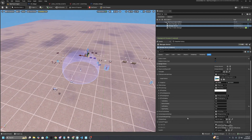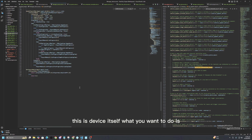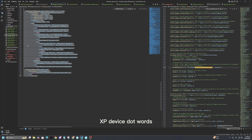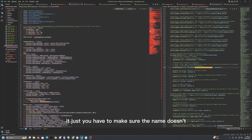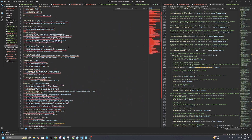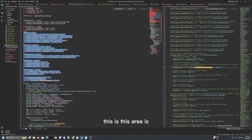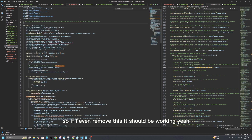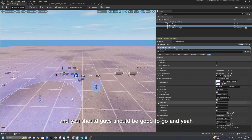Now let's see how to place the device. You can copy it and make a new file called 'XP Device dot verse', then paste it in. Make sure the name is correct — 'XP Device'. Since I already have those classes set up, it should be working. It's quite easy to set up overall.